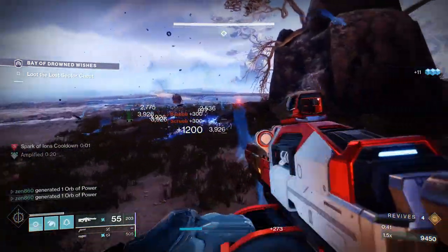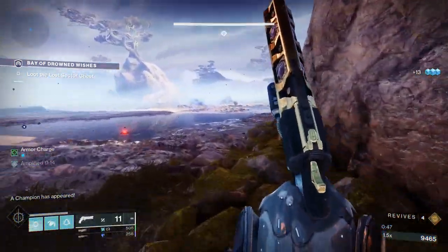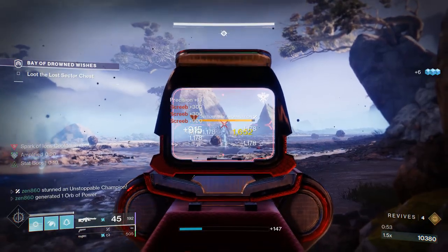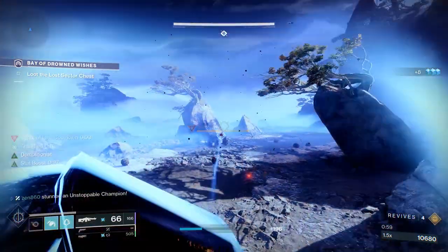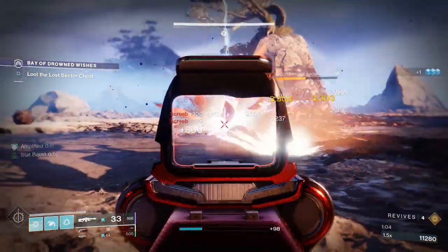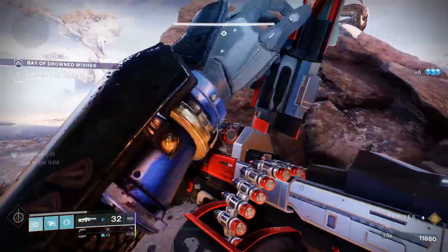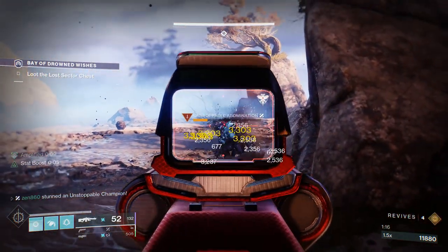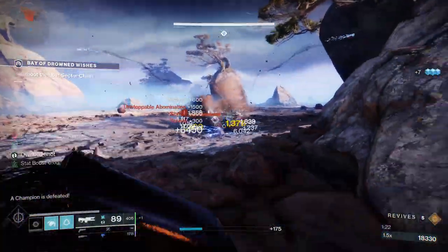We've thrown like four or five grenades so far, and that is not even the peak of the spam. We're going to start spamming these like crazy later. We dodge that screeb, stun the unstoppable, pull our machine gun out, and throw our grenade at that group of adds — turning the machine gun into arc. Here's an Ionic Trace giving us even more cooldown back. We just threw a grenade and it's already back. We throw another grenade and it's already back again. Look at that stat boost on the left side — that's giving us increased grenade cooldown from the artifact mod. We throw another grenade and it's already half charged back. This is absolutely ridiculous.